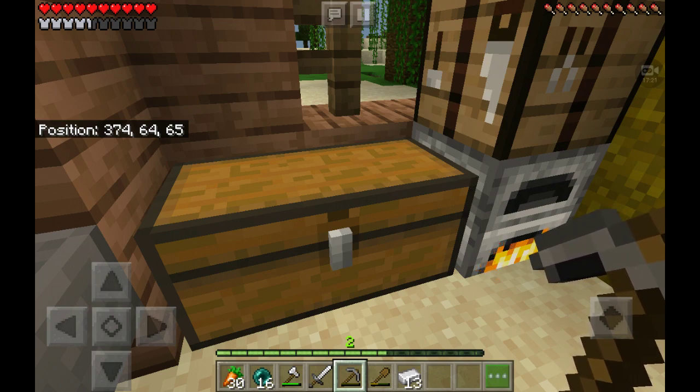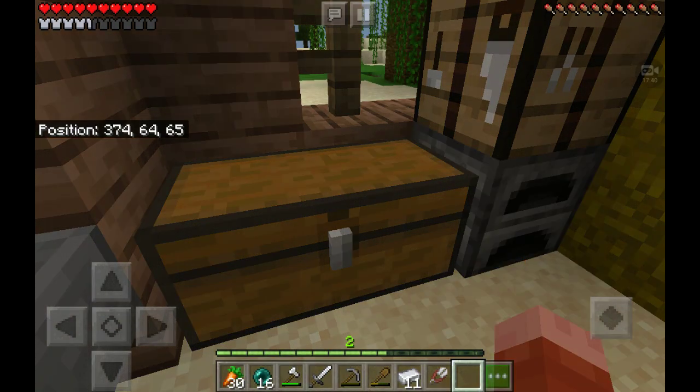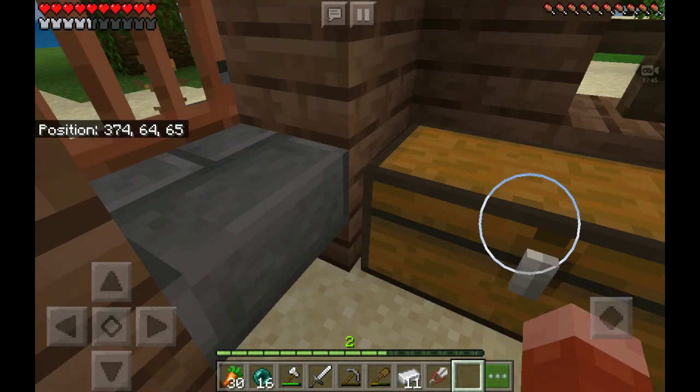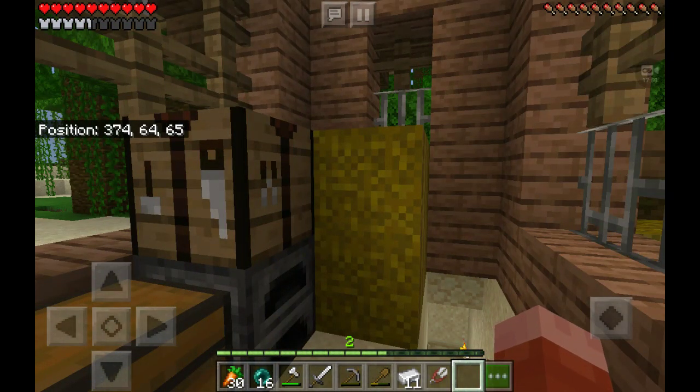I just now realized that I need a bed, so I might want to make a pair of shears real quick. Boom! There we go, now we got a pair of shears. We can get some wool. I have a feeling — because of the wool, we do have sheep spawn eggs — so next episode, guys, we go hunting for diamonds and get a bed. See you all later! Peace out! Remember, put in the comments what you want to see next — do you want to see more Akamuna, or do you want to see some mod reviews? Peace out!